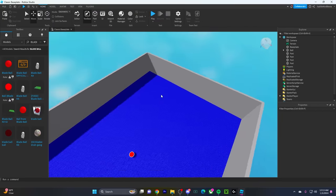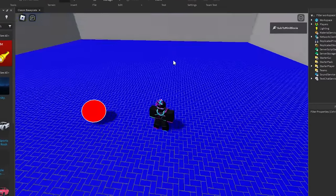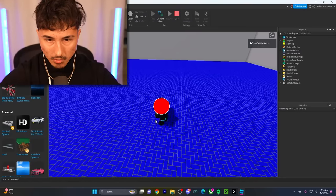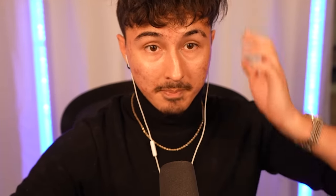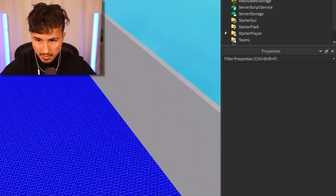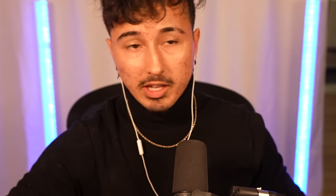We anchor the walls, now we got the walls working and the ball working. We still got 20 minutes — we're a third of the way done. We got the map, we got the ball, but the ball doesn't kill you and doesn't move. We're gonna unanchor the ball so it moves, then we need to add a script to make it kill players.